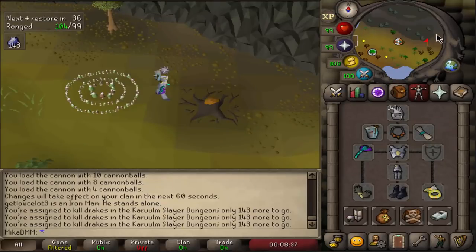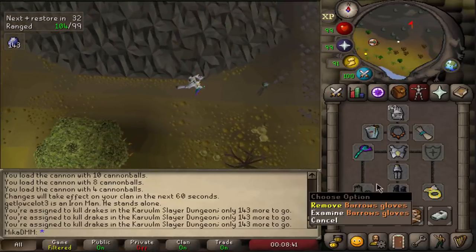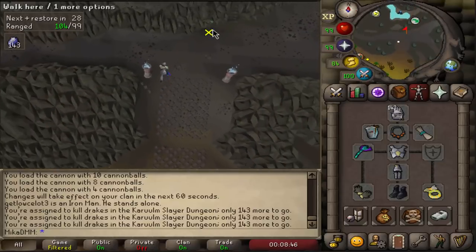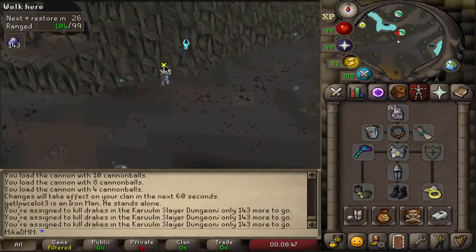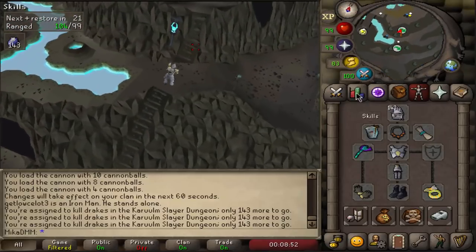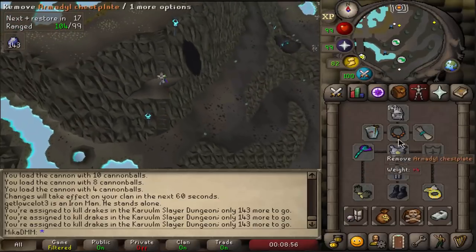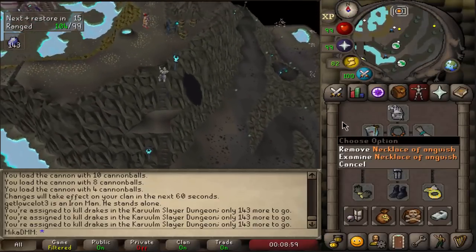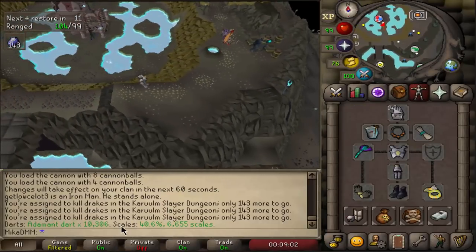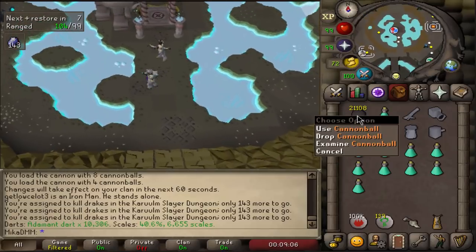The gear I'm using is just best-in-slot range gear that I have. Obviously do not forget boots of stone, barrels, gloves, archer ring, all the good stuff. If you can't have Armadyl, have Karil's. If you don't have assembler, have an accumulator. If you don't have slayer helmet, you probably are not 84 slayer, so have slayer helmet. I have necklace of anguish — you can downgrade that to fury or a glory. I'm currently using adamant darts and those are perfect. I also recommend cannon and cannonballs.